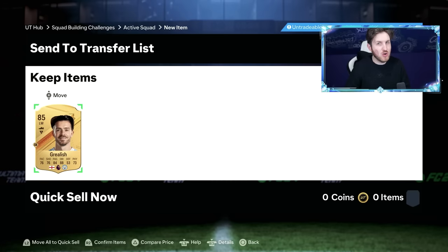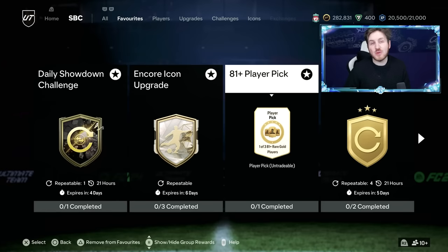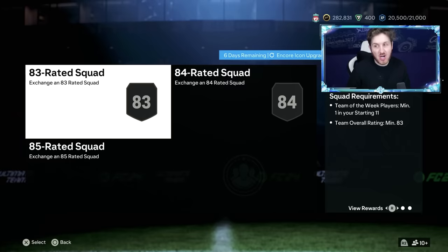Once you've got these player picks open, put the low rated gold cards in and let's say you get an 85 — they go into the Icon upgrade. If you have a lot of 82 to 84 rated players but not enough 85 or 86s, go and complete the 83 plus 10 upgrade or the team of the week player pick. That will help you get the team of the week player completed, as you do need two of them. They are the hardest players to get here. You can also get them in 81 plus player picks — they do happen there.